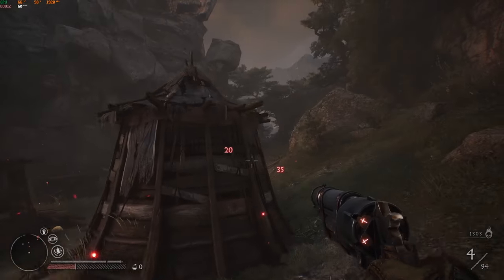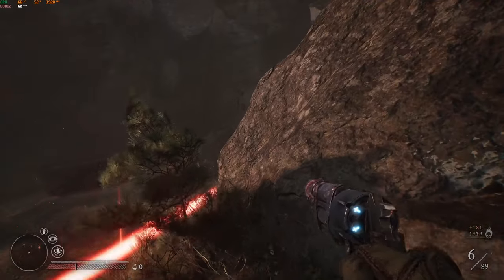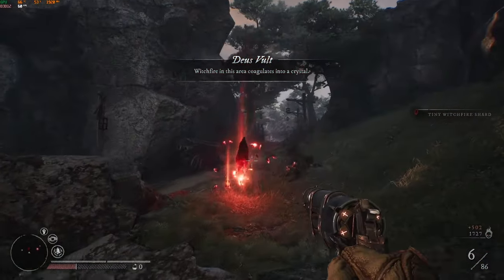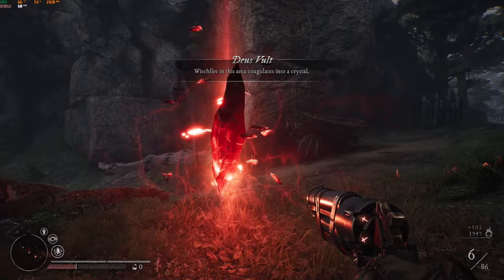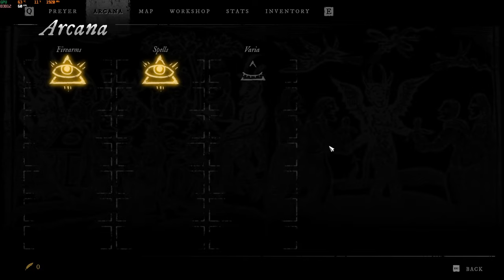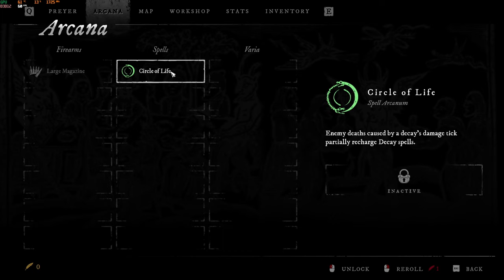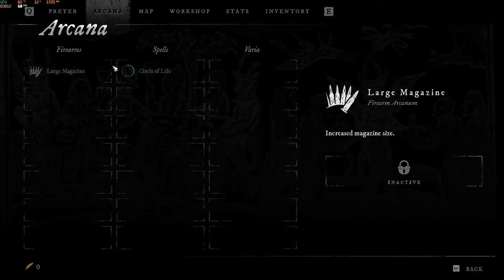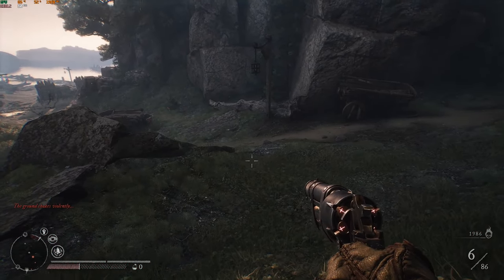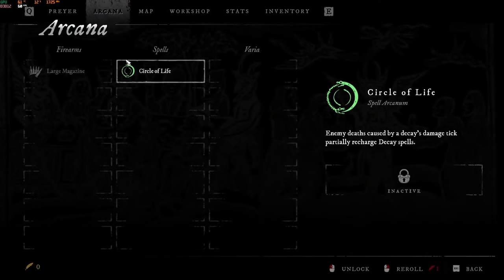Feathers and arcana. Once you defeat a group of enemies, you will receive a crystal that lets you choose your arcana. The choices you get depend on your research of arcana, so make sure to research the arcana from time to time to get better options. Once you get some feathers, which usually can be found in chests, you can reroll your arcana. But what if you defeat the first group of enemies and don't have any feathers yet and the arcana of your liking is not there? Well, simply don't choose any arcana at all. Wait until you find some feathers and then choose your arcana from the menu at any time you want.